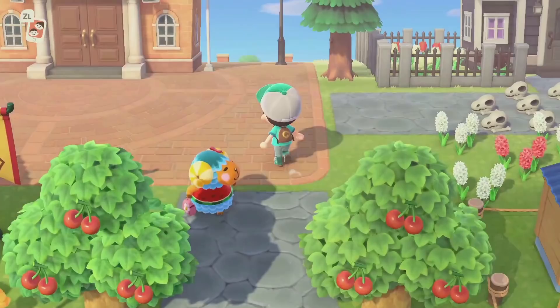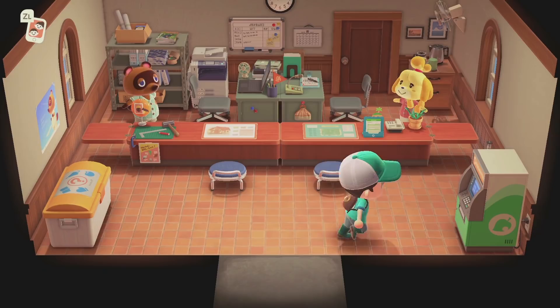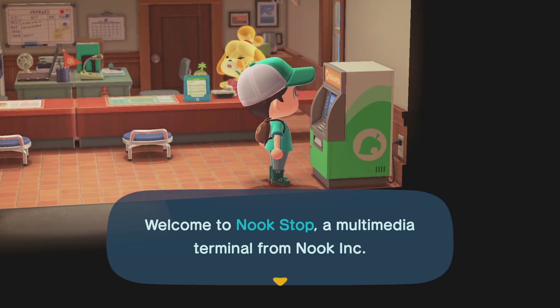So what are we doing now? We want to buy a Nook Miles ticket. To maximize our chances we need to visit a random island, which is the most common one, and for that we need a Nook Miles ticket. So we'll buy one right now.